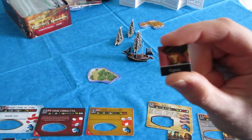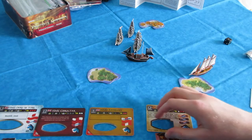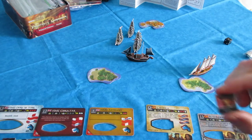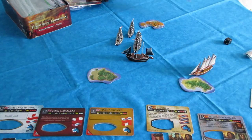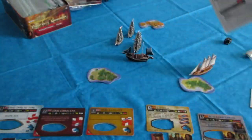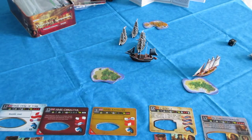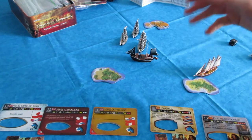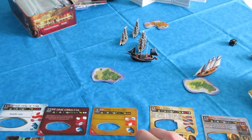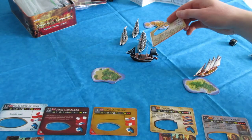I also have a captain on El Aguila — probably the second best crew in the game after the helmsman. Speed is extremely important, and helmsmen are useful to both gunships and goldrunners. But the captain lets you move and shoot with the same move action. Normally you have to shoot separately — you have to be in range first and then you can shoot. But a captain is so good because usually the other ship will get you first otherwise. The Aguila moved and can now shoot as part of the move action.